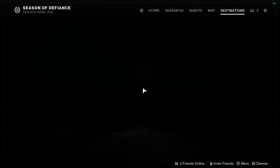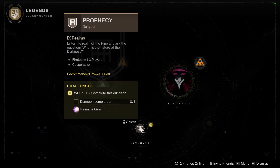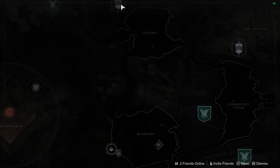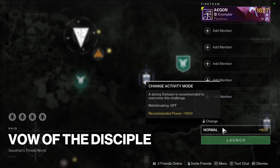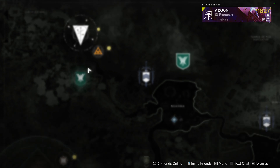As for your weekly things, your dungeon is going to be the Prophecy — that's the featured dungeon this week. And your raid is going to be the Vow of the Disciple. So if you still need some of these challenges, or you want to go into Master Mode to get the Adept weapons, I'd recommend running this.